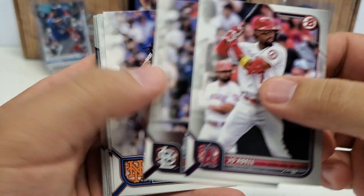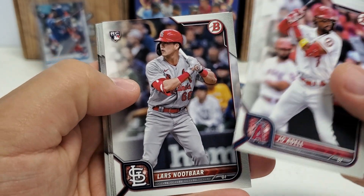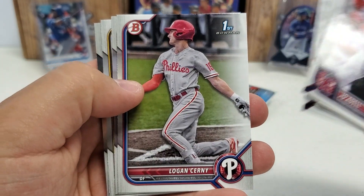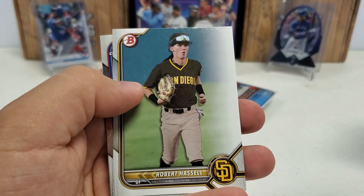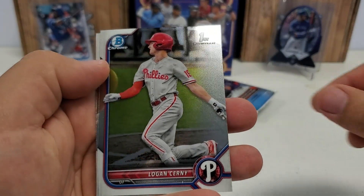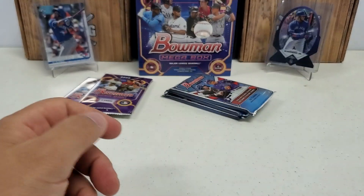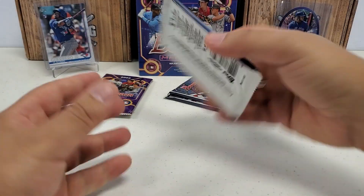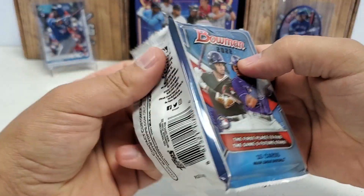Joe Adele starts us off. Yadier Molina, Jake DeGrom, Corey Seager, Lars Nootbaar rookie, Logan Cerny — first paper. Rinconis first. Robert Hassner — our first Chromes. Logan Cerny again, and a Bobby Witt Jr. Chrome prospect card with a lot of glare. These are tough to show, Chrome cards, that's for sure.